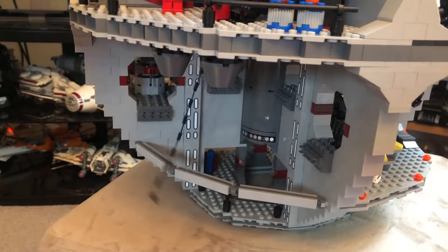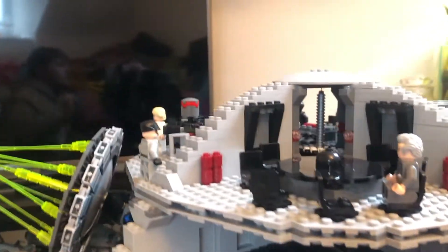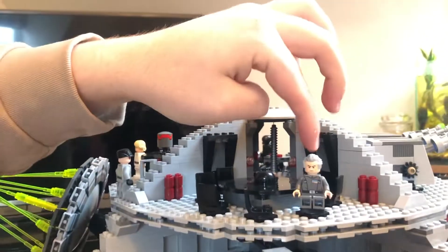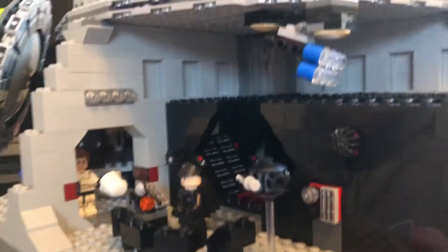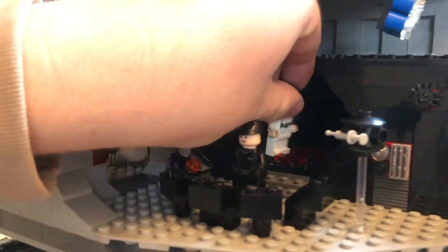Here we've got the swing where Leia and Luke swing from one side to the other. Turning around again — there's so much detail that goes into this set. Up here is the conference room where Darth Vader chokes one of his officers at the very start of one of the earlier films. And here we've got the prison where Leia is stored.